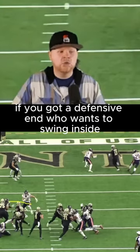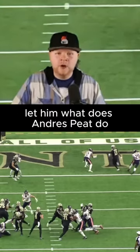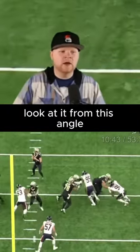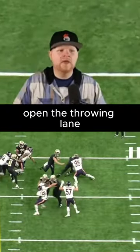If you've got a defensive end who wants to swing inside, let him. What does Anders Pete do? Drives him and opens the throwing lane. Look at it from this angle — open the throwing lane.